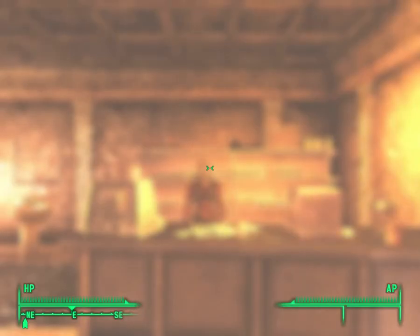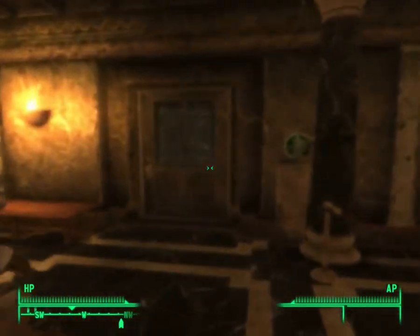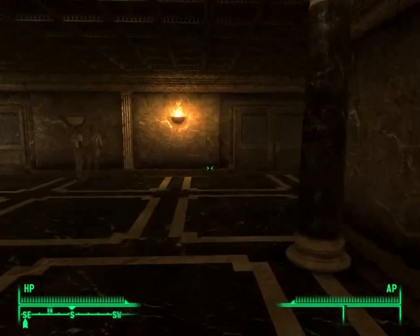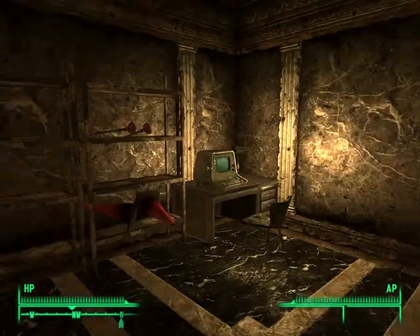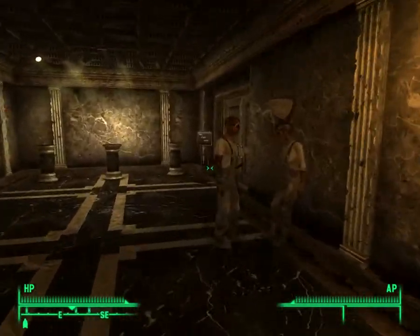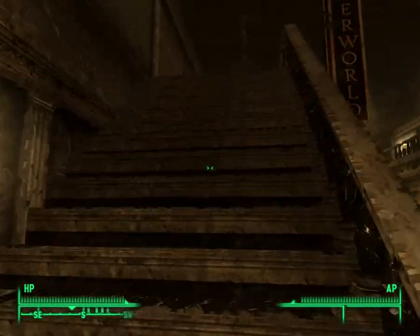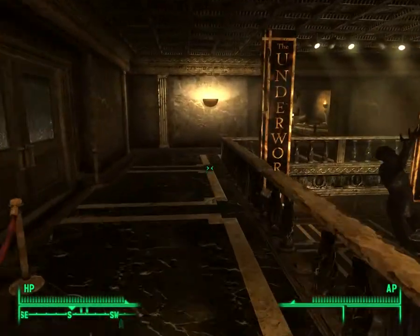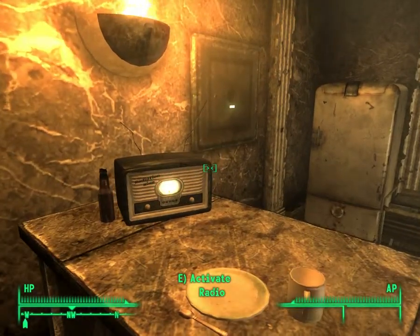Let's explore Underworld some more. Just realized I'm probably going to come across more shops, which means I should have kept some of those assault rifles. That's just the washroom. What do we have here? Activate Winthrop's terminal — tempting. I wasn't sure... yeah, it wasn't about Tenpenny Tower. If you steal from their safes, they get annoyed and leave their shop. Let's see if there are anything good.